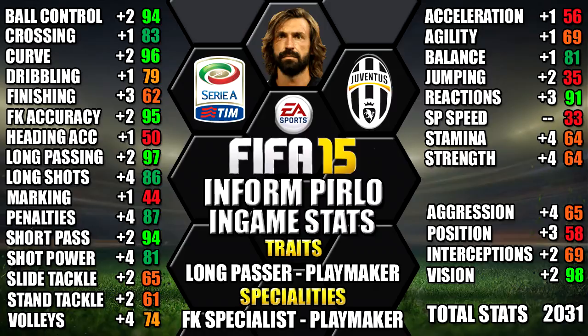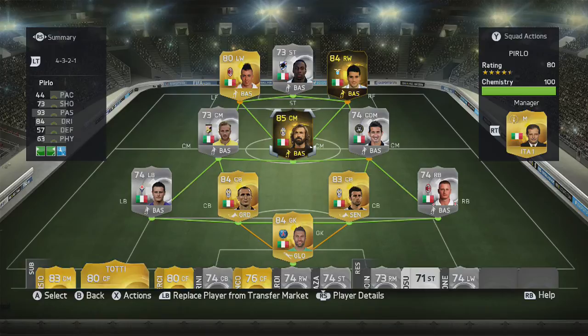So this is the team we were using in-form Pirlo in — a 4-3-2-1 silver and gold Italian team, with Pirlo at central centre midfield. We've also included in-form Candrever at right forward as well.